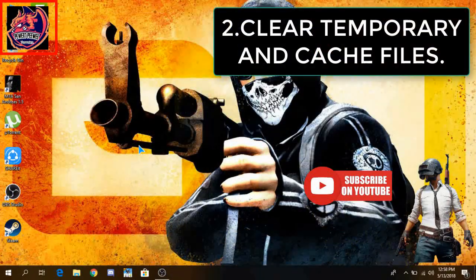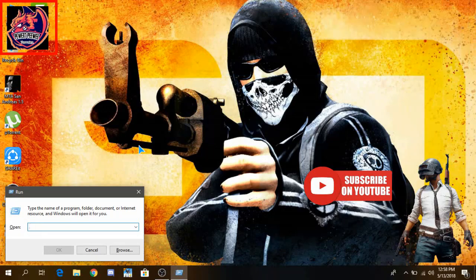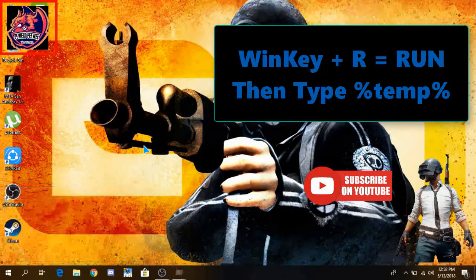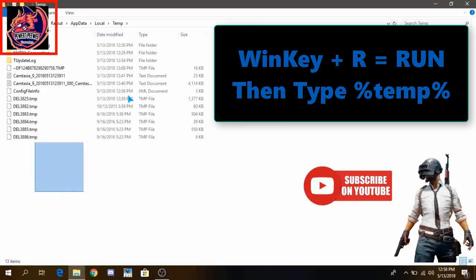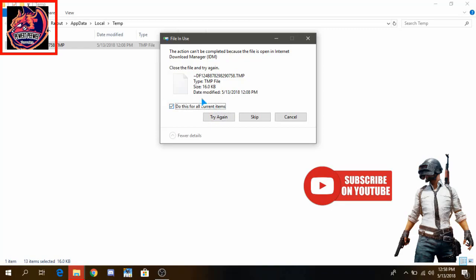Our next step is to clear the cache files. For this, just press Windows key plus R, type %temp%, and delete everything here. For the files which are not deleting, just skip them.